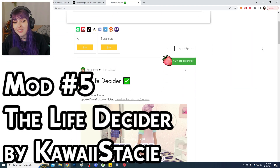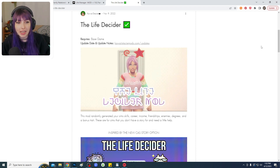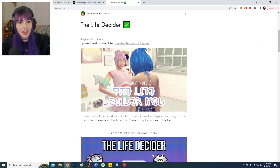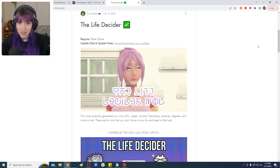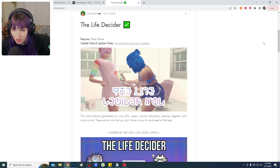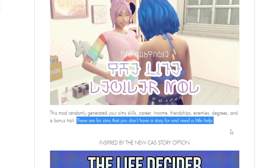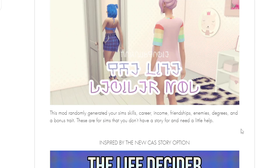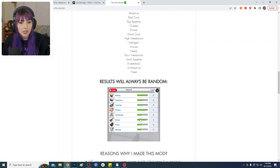Mod number five is Life Decider by Kawaii Stacy, and it goes perfectly with the last one. Townies and randomly generated Sims usually have zero jobs and zero skills, and decision paralysis is real. This mod is awesome because it will randomly generate skills, career, income, relationships, enemies, degrees, and a bonus trait. As she says, this mod is for Sims you don't have a story for and need a little help. The bonus traits are specific to this mod, but the skills are the ones that come in-game.